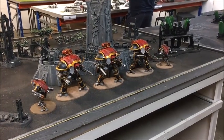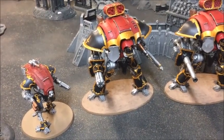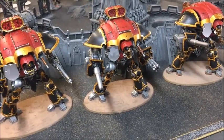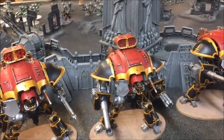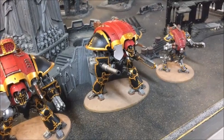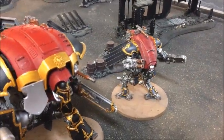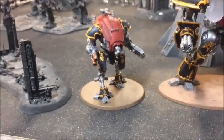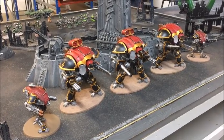Here's Sam's new Knight army debuting on the channel, gone for a House Lannister colour scheme. We have the Knight Warden with the Gatling Cannon, Heavy Stubber and Missile Launcher on top. Then the Crusader with the Rapid Fire Battle Cannon, Gatling Cannon and Rocket Launcher on top. The final one is the old Knight Paladin from his Iron Warriors army, now moved over. And two of the new Armiger Warglaives with Thermal Spear and either a Melter Gun or Heavy Stubber. This army only took him a couple of weeks to put together - should be interesting to see how this heavy force performs.